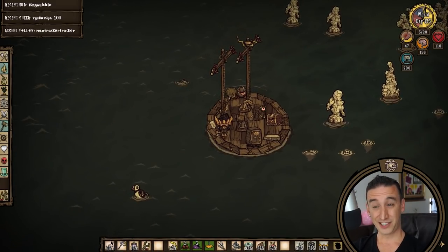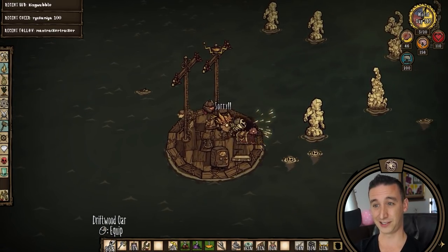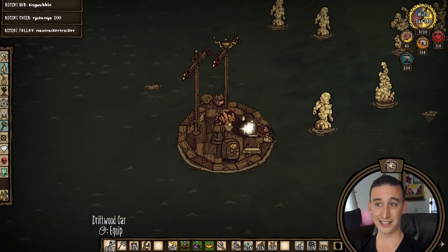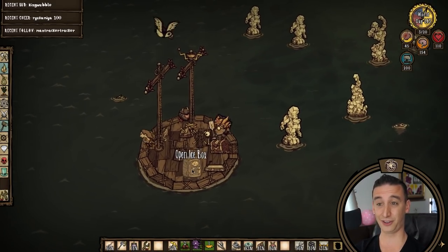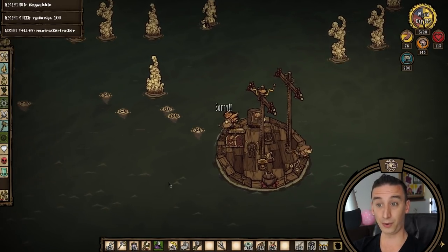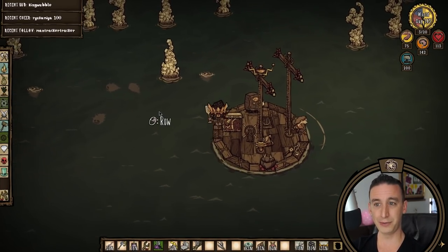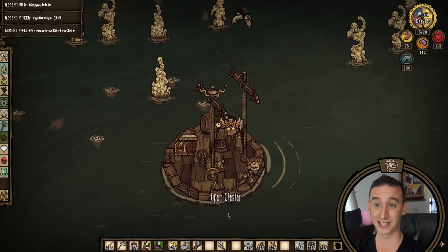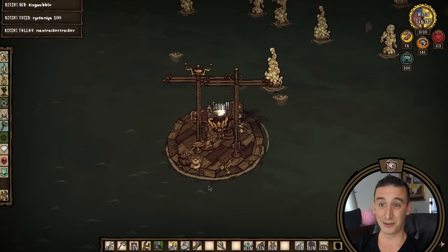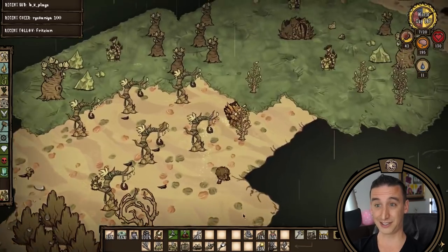One regrettable task we have left to do is harvest 10 shells from the cookie cutters around salt formations. Cookie cutters have a 25% chance of dropping a shell when killed, so collecting 10 can be very tedious and take a few days if your luck is bad. I learned that if you hit one of them before they hop onto your boat it will actually scare off all the nearby cookie cutters. That can be useful if too many are swimming towards your boat at the same time — it's easy to be overwhelmed if they all hop on simultaneously. And Walter is all about safety.